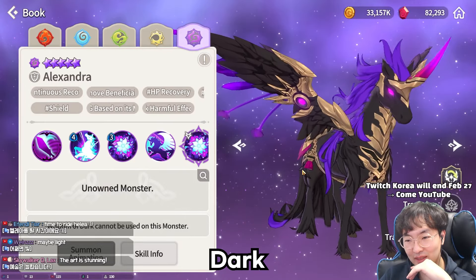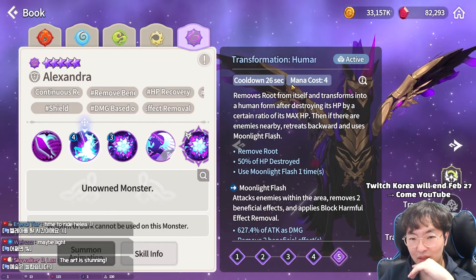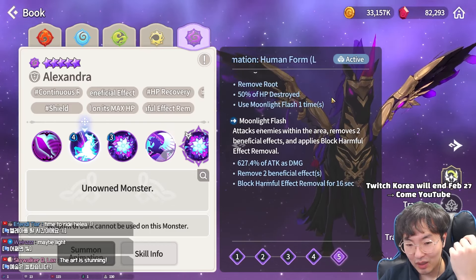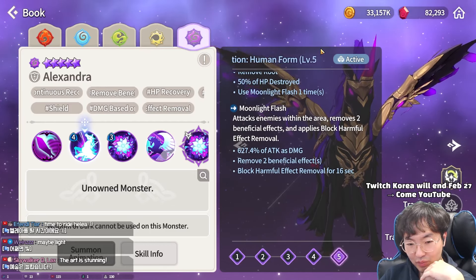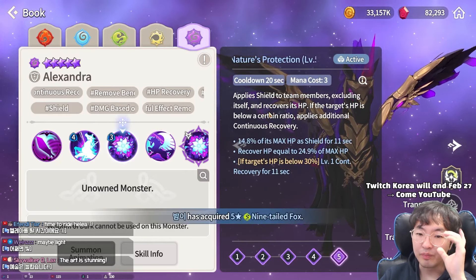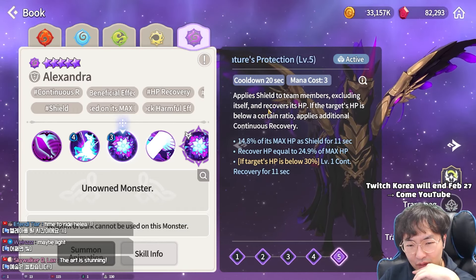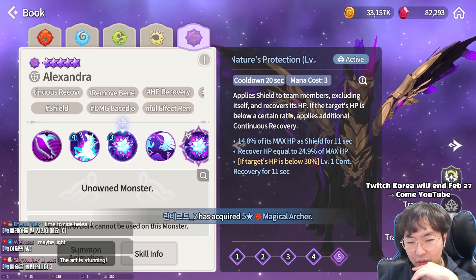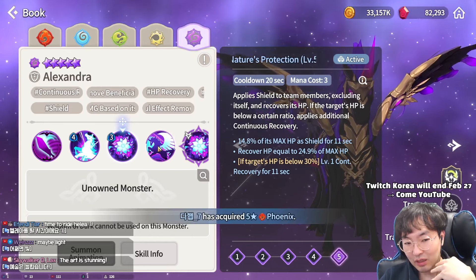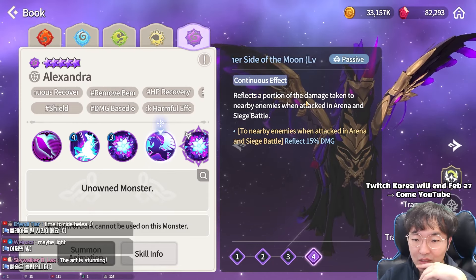Dark attribute — Alexandra. Basic attack, first skill: transform, destroy 50% HP, and Moonlight Flash — remove two beneficial effects and block harmful effect removal. That's good. Second skill Nature's Protection: apply shield, excluding itself, and recover its own HP. So apply shield to allies and heal herself. Passive Other Side of Moon: reflect a portion of damage taken to nearby enemies. Reflect is always good.